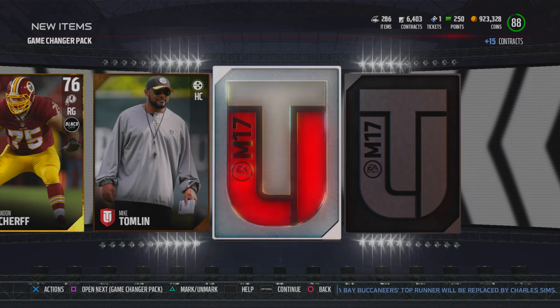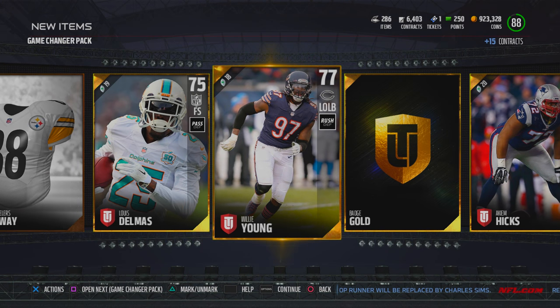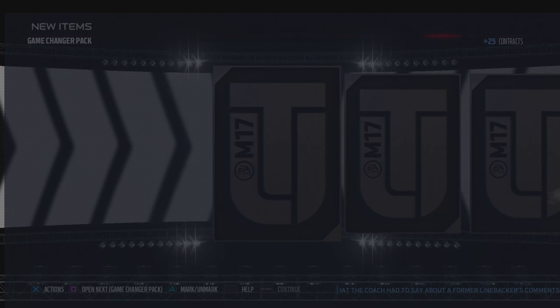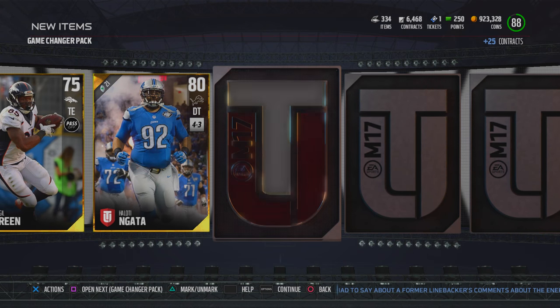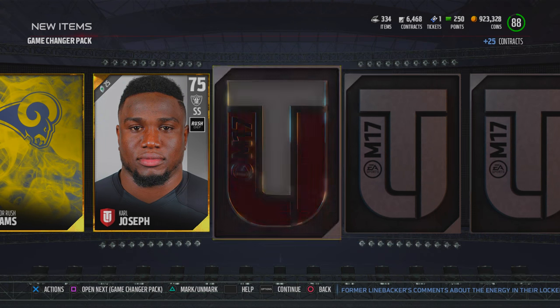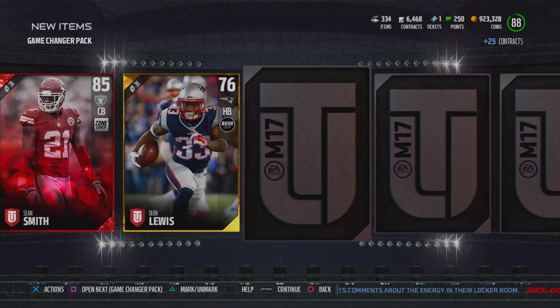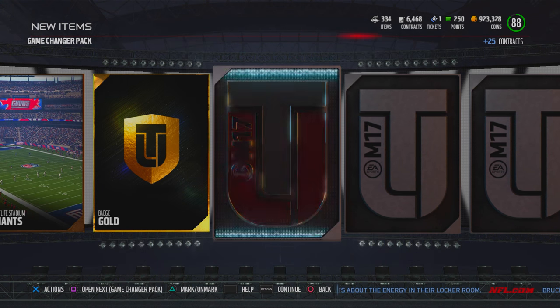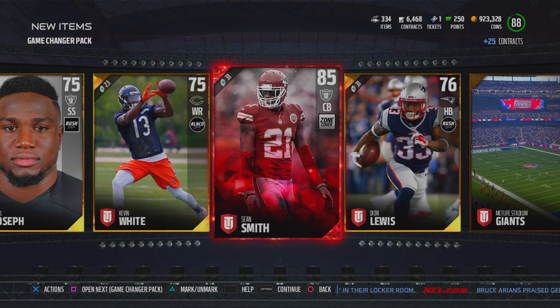In my first pack I basically got all gold players — not gonna lie, this is a pretty crazy pack. Imagine if you could get like a bunch of elites; we're gonna keep on trying though. A couple weeks ago we got like five elites in one pack. There we go — we get Sean Smith, and even though we already have him, as long as we're seeing red that's all that matters. Out of these packs you also get that gold badge, which is going to be important later on when we try to complete some sets.